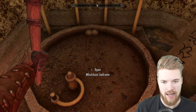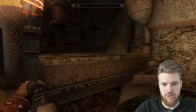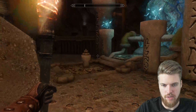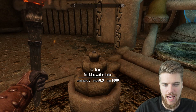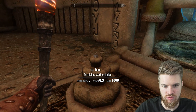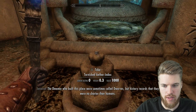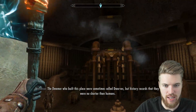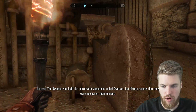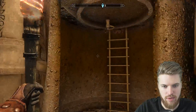Now we can go down into the aid room. This room is very interesting because right here on this pedestal we have the Tarnished Aether Index. This is a ring you can pick up, and basically whenever you equip this ring you will be teleported back to your house, right here in this room, and you can walk out of it. Let's head back into the rest of the house.